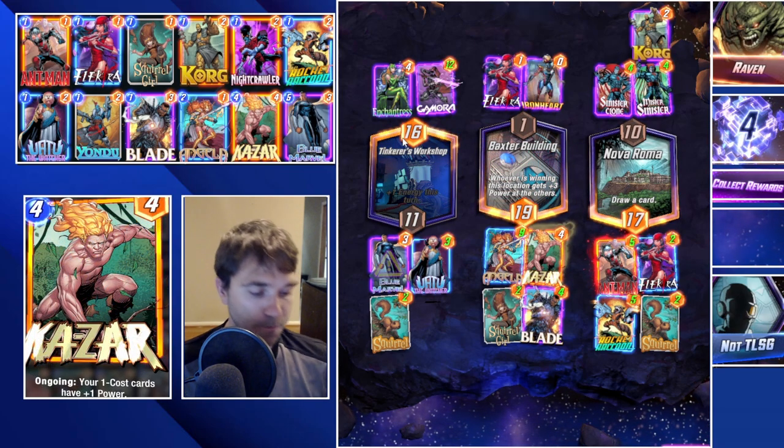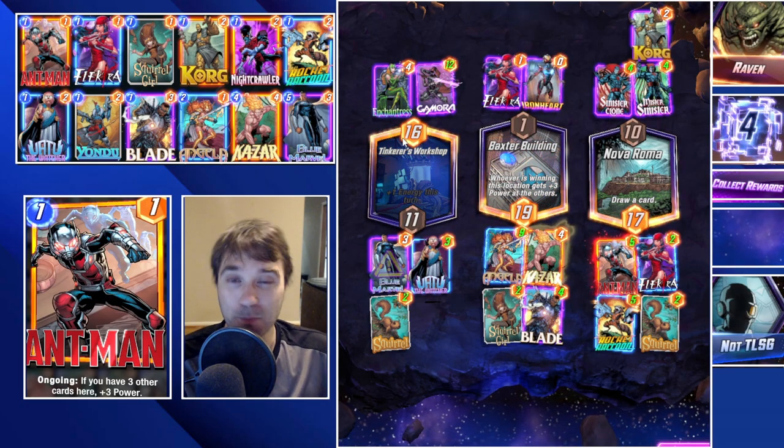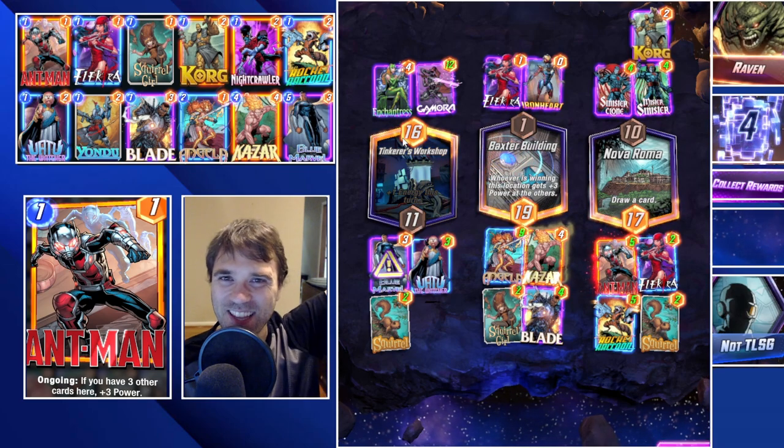By spreading out our ongoing cards, we were still able to find the win condition in those two lanes. Holding most of our power until that last turn let us more strategically position it and surprise them with 17 power into one lane in one turn - a 23-power swing in Nova Roma on that final turn. With that, we'll go ahead and end the video here. Between the two lists showcased at the beginning, let me know how it goes and which one you prefer. As always, this has been TLSG - later guys.